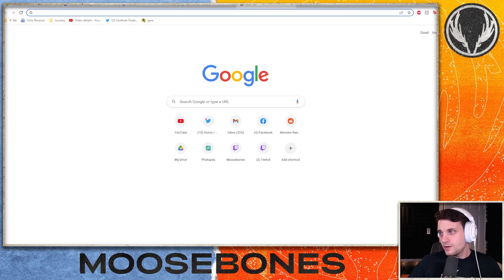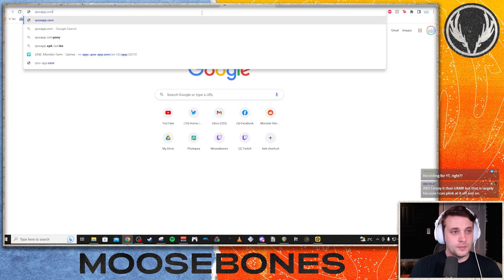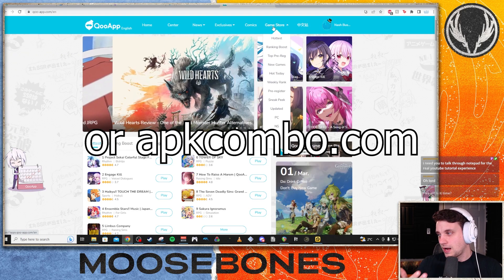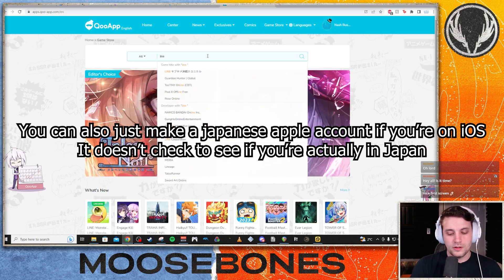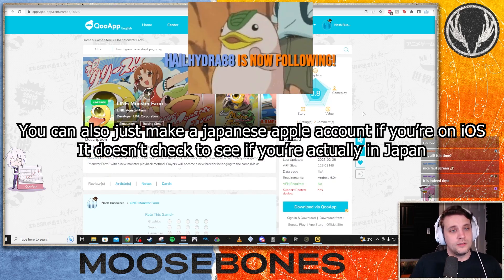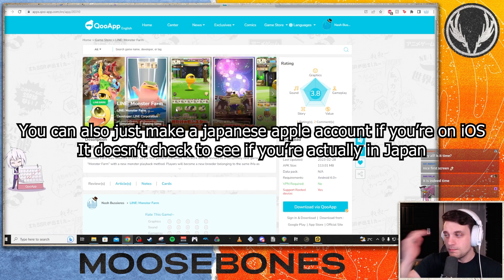On mobile it's super easy. You go to qooapp.com — Q-O-O-A-P-P dot com. It's like a third-party Google Play Store or Apple Store, just a third-party app store. It will have an APK of the game — that's all you have to do. Search for LINE Monster Farm, download the APK, and you're done.